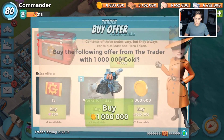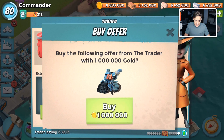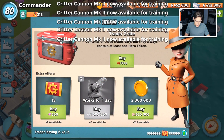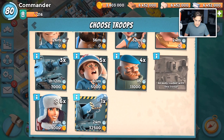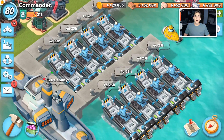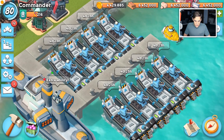For Mark 2 level 5, it costs a million gold to get one day's worth of this guy. We technically have him for five days, so we can use him for five days. Everything else is the same. We have eight boats of fully maxed Critter Cannon Mark 2s.